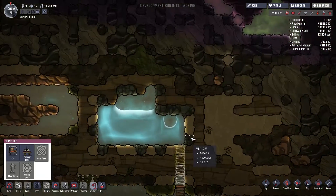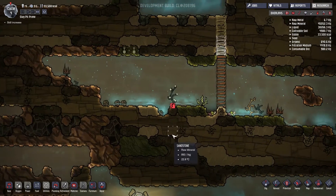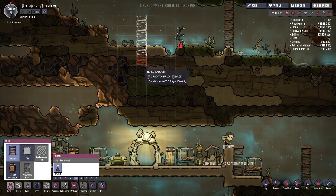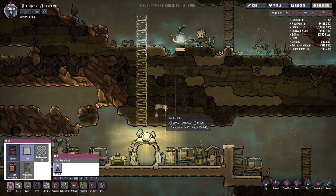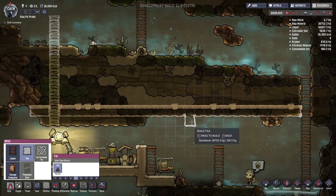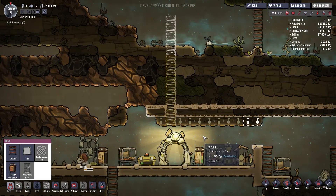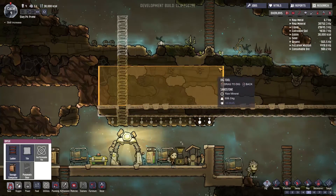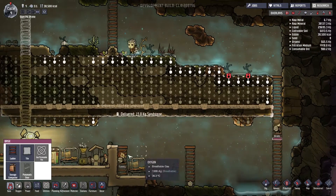We've got carbon dioxide there. We've got a little bit of water here — we can harvest that. We can't reach that, so we'll have to do a little bit of ladder. We're going to need ladder down to the algae level anyways, because we're going to dig all this out and put floor all the way over to here. We've got a lot of digging for them to do, that's for dang sure.